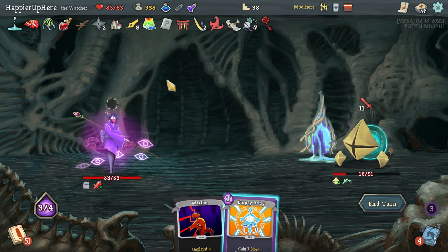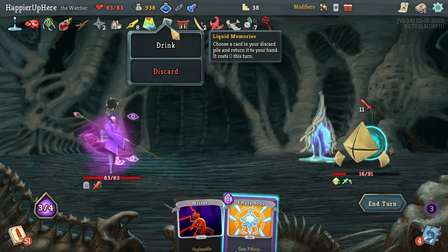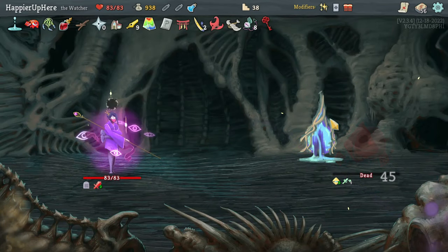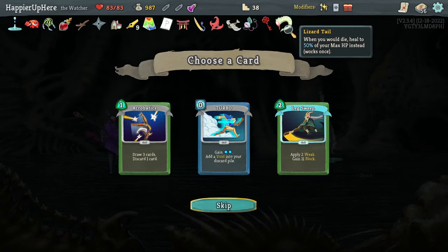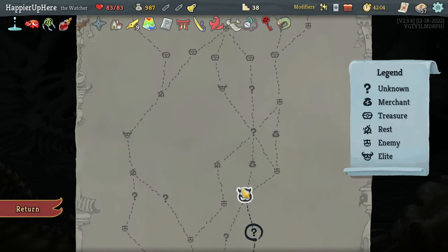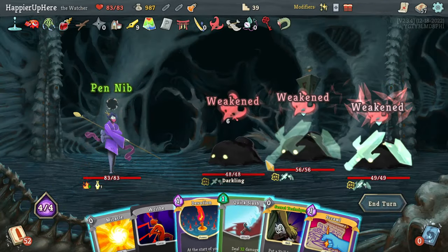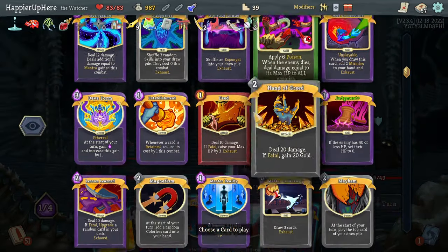The Feed does exhaust so if I drink the Strength potion this would be enough. Hopefully it will give me a way to kill the backliner - 75 damage, that's not enough. Oh no, I can't believe I have to use two potions. Empty Body is not enough with the Letter Opener. Let's grab Brilliance and kill with that. Had to use two potions to get the Feed plate but that's fine. Got Lizard Tail: whenever you die, heal to 50% of your max HP instead - that's really nice! It allows me to play Blasphemy for free once. Got Leg Sweep, Acrobatics, Turbo.